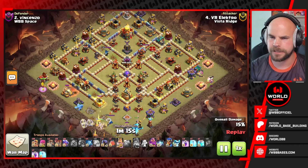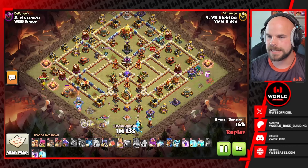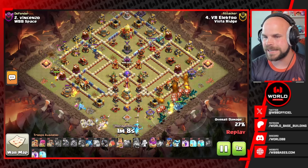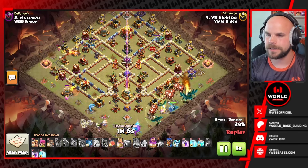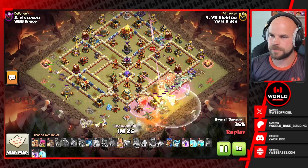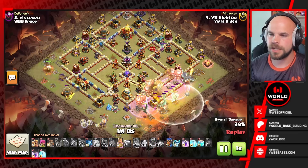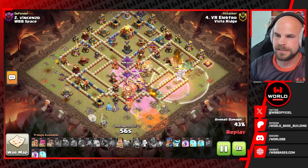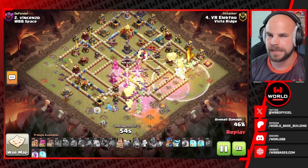The queen with her healer puppet is going to try to work through the barbarian king on the bottom side. The electric dragon on the right side is taking quite a bit of damage but getting some chains through. The dragons are moving in, but the queen actually goes down super early to the barbarian king — so aside from the giant arrow she really didn't get much value. We got the blimp over the top and a clone spell as well.